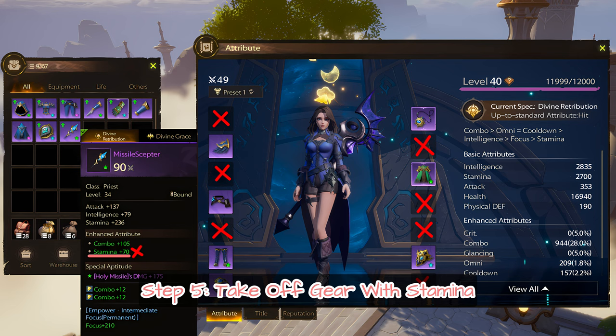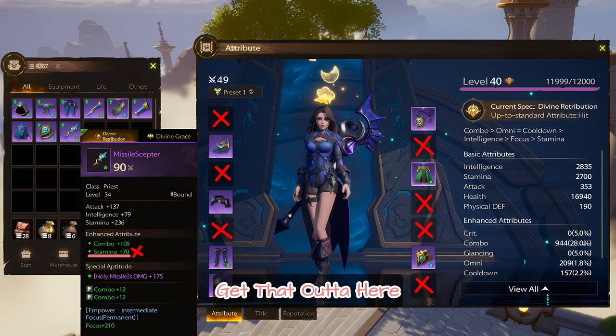Step 5: Take off gear with stamina. Why do you need stamina, fam? Get that out of here.